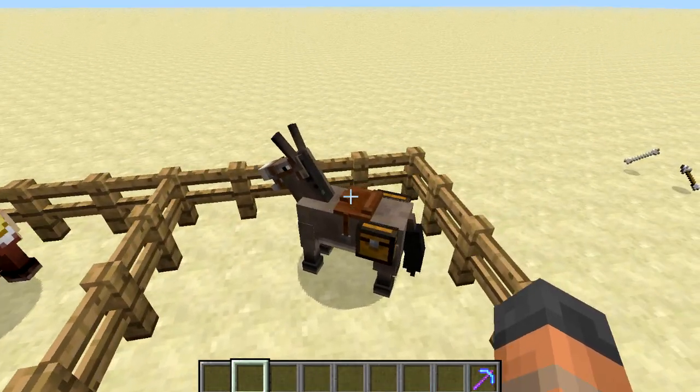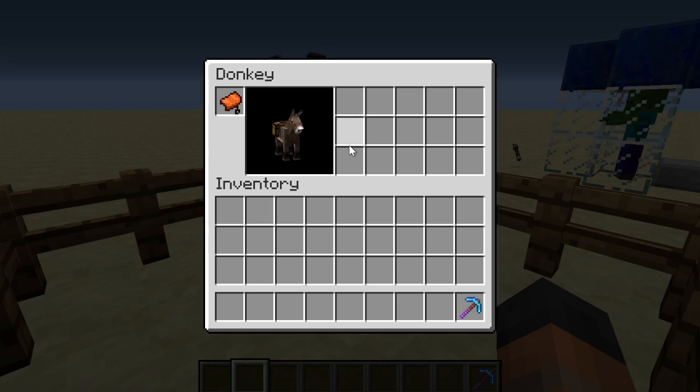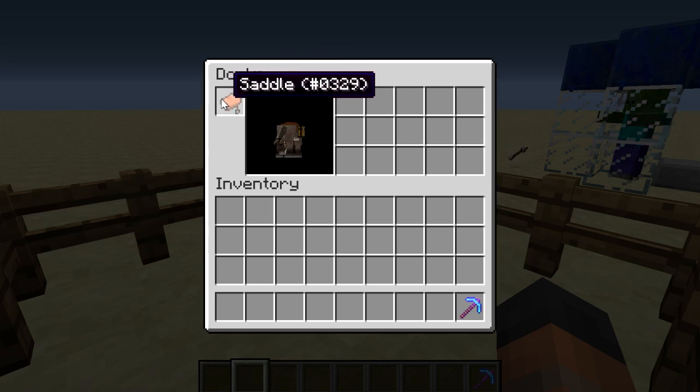If we go have a look at the donkey over here — I need to hold down shift when I click on him — you can see that he's got inventory space here because of the chest I attached to him, which I can't take off, but I can take off the saddle like that.